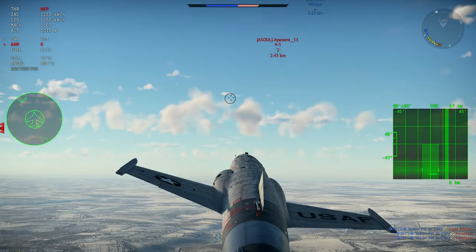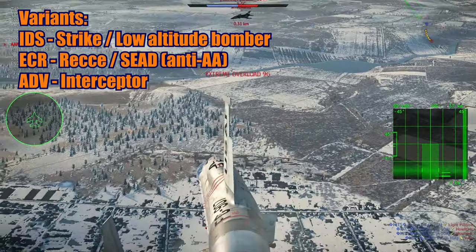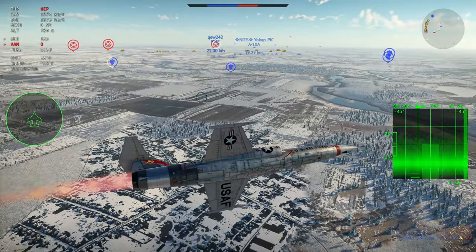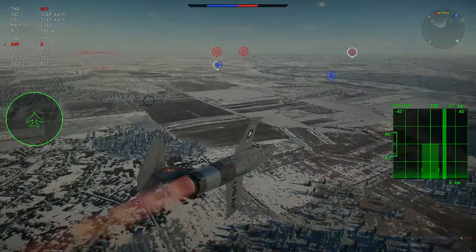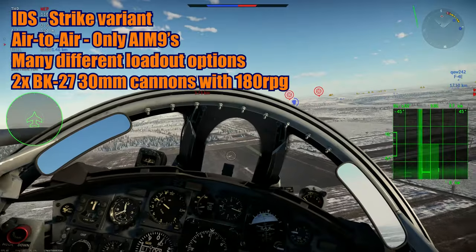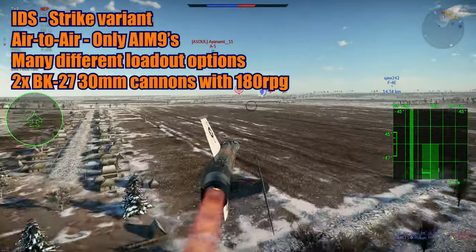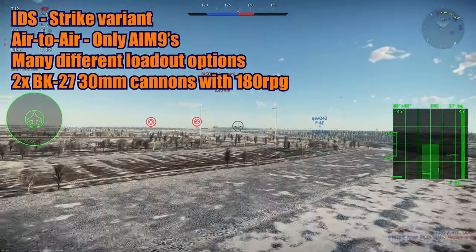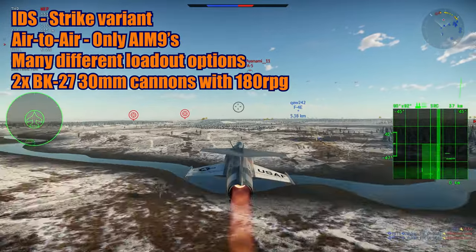Now let's talk about its variants. It has a lot of variants. The three main variants are the IDS, ECR, and ADV — and each of them has sub-variants. The IDS is the main version of the Tornado — the main aircraft that was always used — and all countries that use this aircraft use this version. It's the Interdiction Strike variant.